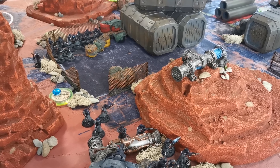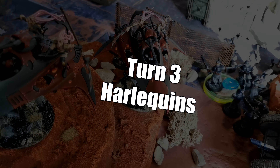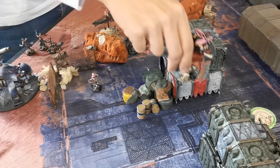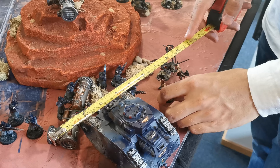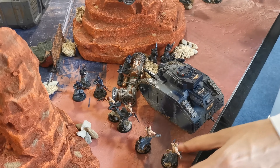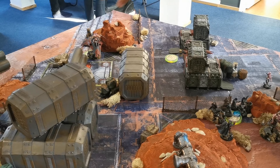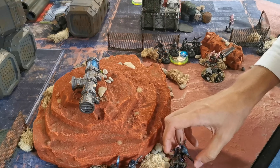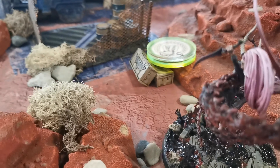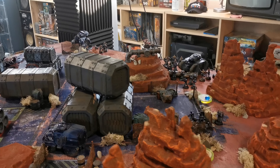In my turn 3, all remaining troops disembark from the last two Starweavers so the Starweavers are free to roam the board and grab objectives. One Starweaver grabs the middle objective. Troops from the destroyed Starweaver jump to the left side opening room for disembarkation from the second Starweaver. The second Starweaver jumps back to my deployment zone to grab that objective. The Troupe Master supports the disembarked troops to shoot down the last remaining Russ.